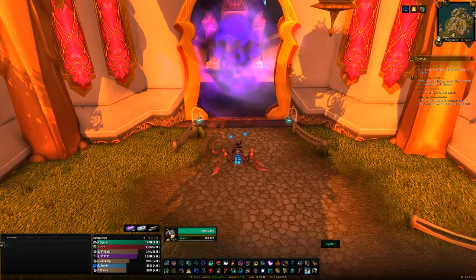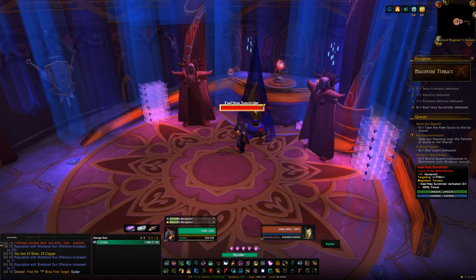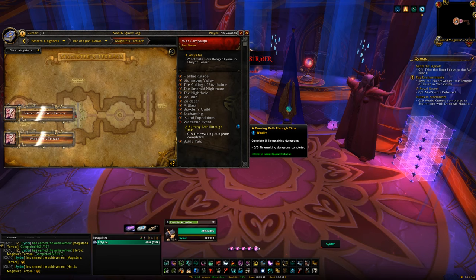Once you're on the island you'll find a dungeon called Magister's Terrace. If you run Magister's Terrace on Heroic difficulty, the mount we can get is the Swift White Hawkstrider, on about a 3-4% chance of dropping from the last boss, Quel'thas Sunstrider. As this is a dungeon, you can run it once per day on Heroic, so you'll have one chance per character every single day.